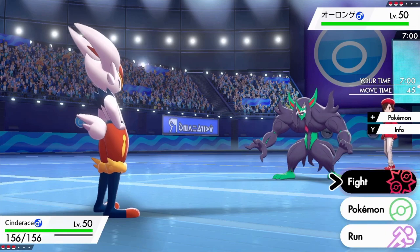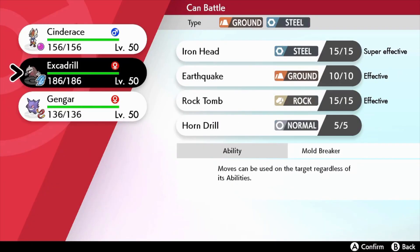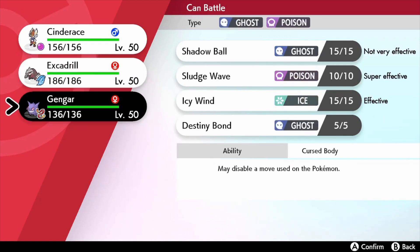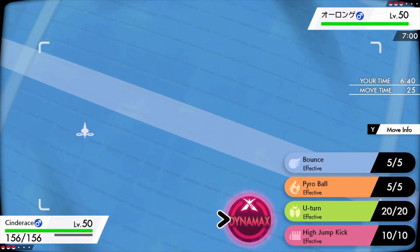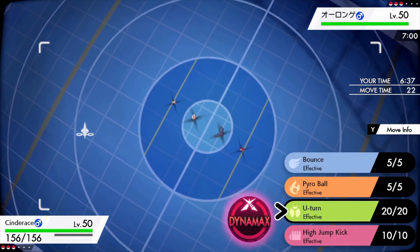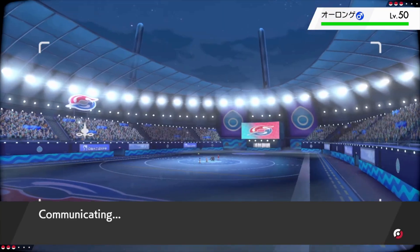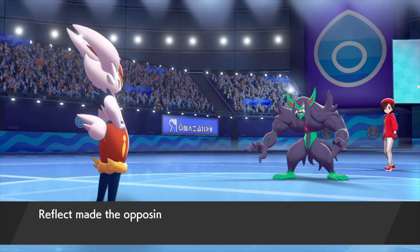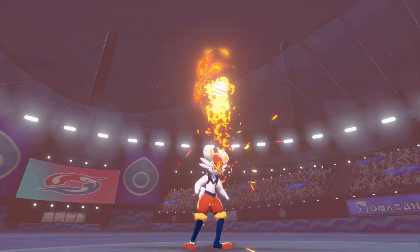Their basic strategy is probably gonna set up a wall like Reflect, and then send out an Ice Q. There are two main ways you can deal with Ice Q. Its Ice Face is only gonna block physical attacks, so Ice Q is pretty weak against special attackers. One way is to use special attackers.